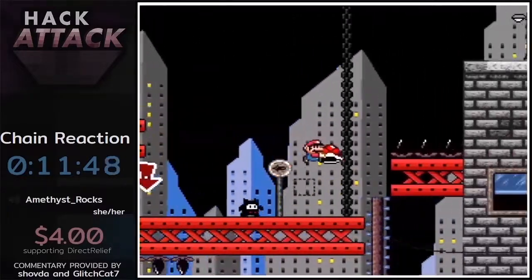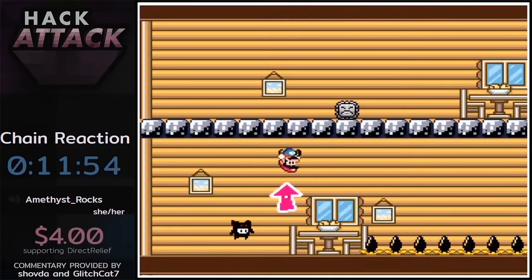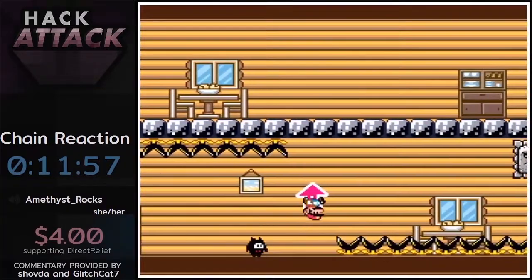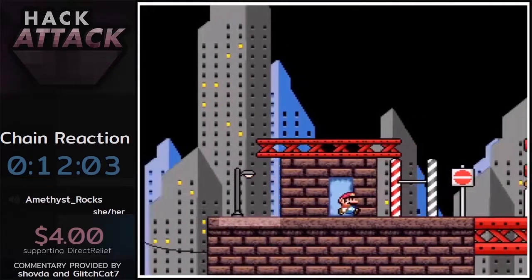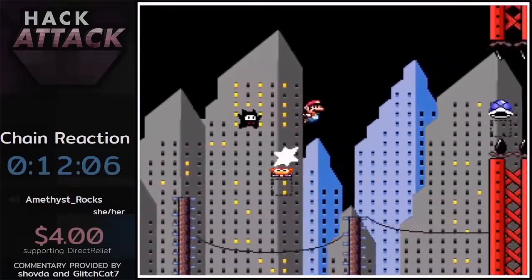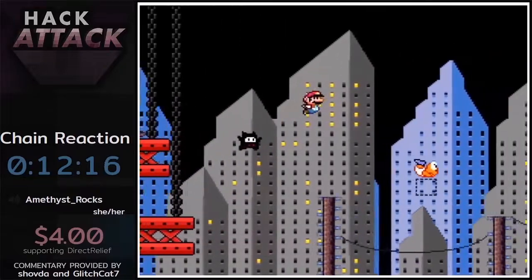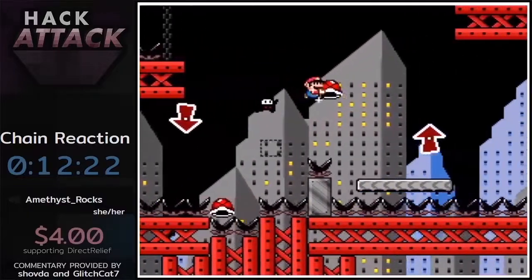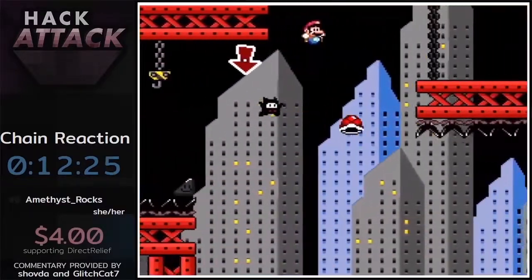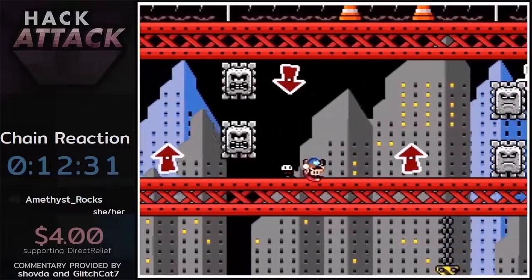I've always felt like there should have been a checkpoint after you go into the building, but Sweet Dude just says get good. Who keeps Thwomps in their house? She has Thwomps — she IS the Thwomp. Someone's got to keep them. There are a lot more shell tricks in this section. I love that upside-down shell back-turn hit, that was so cool.